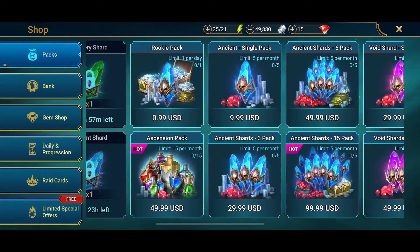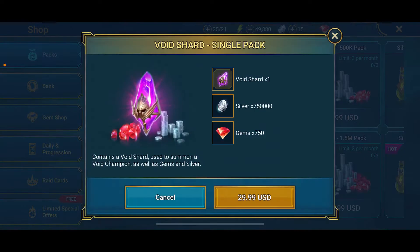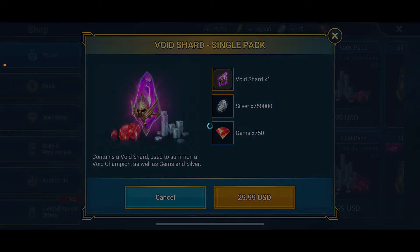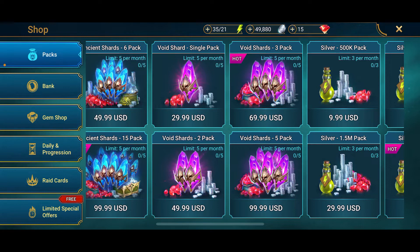Simply go ahead and select the void shards pack and tap on it. Then tap on the buy button and complete your payment information in order to buy void shards in Raid Shadow Legends. After you complete your purchase you'll receive it right away in your game.